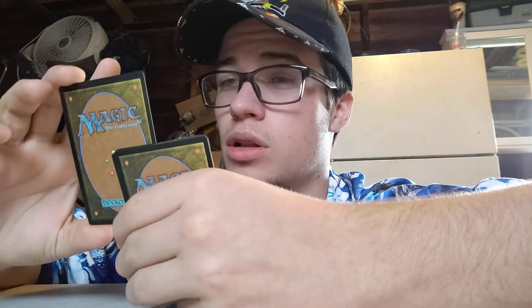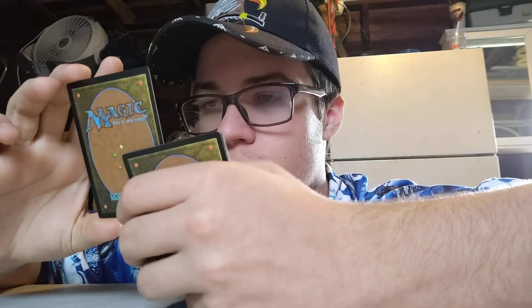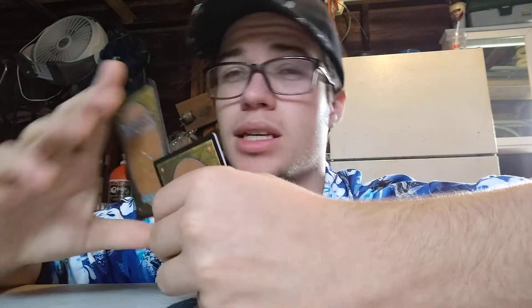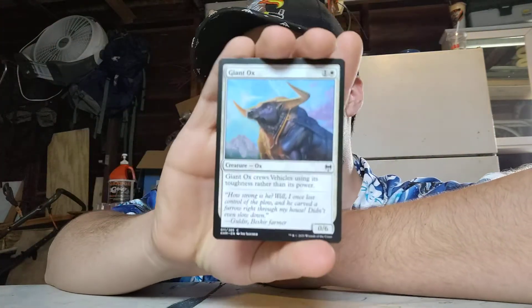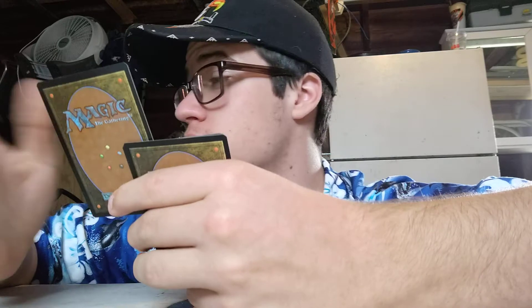Giant Ox. One colorless, one white. Creature — Ox. 0/6. Giant Ox crews vehicles using its toughness rather than its power, so it can be used as a six for any vehicle. Pretty much making it where you can use any vehicle with it, which is pretty amazing. It's a really cheap way to just crew things. Plus there's no other effects, so you're not feeling bad. Also, it's a good blocker as a 0/6.